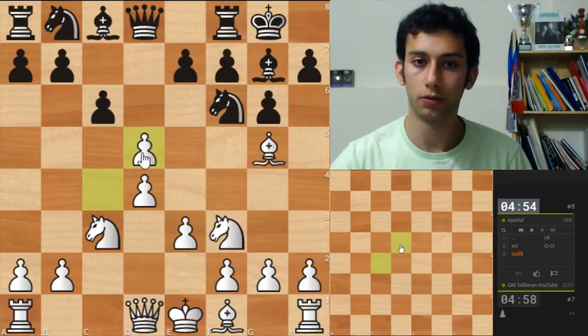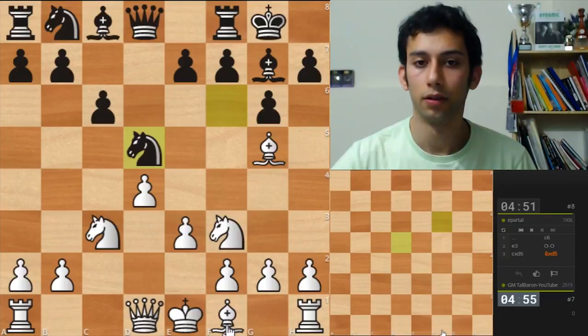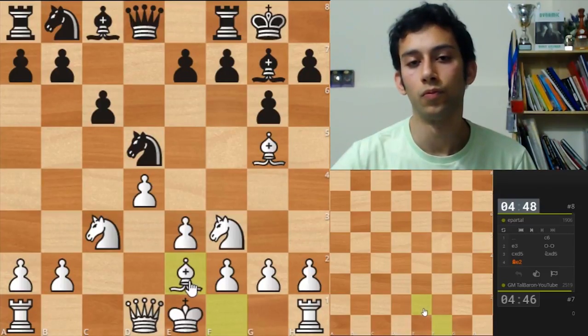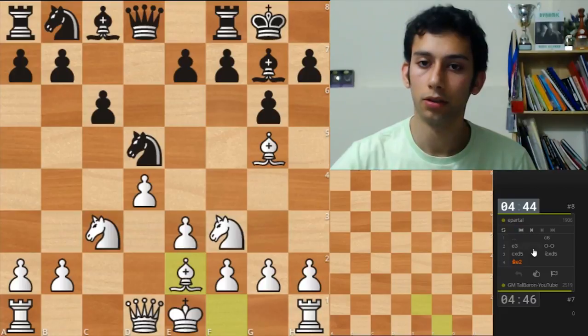Castles, I want to take on d5. And then if he takes with the pawn, I'm going to go Bd3. He takes with the knight. I think I'm still going to develop the bishop somewhere like d3. I like E2 actually in this particular move order. Maybe it was smarter to play cxd5 earlier, so that if knight takes, I would have had E4 in one go. But I'm not an expert on this variation.